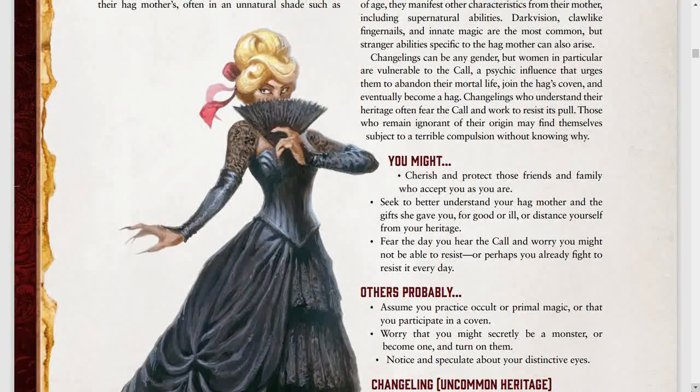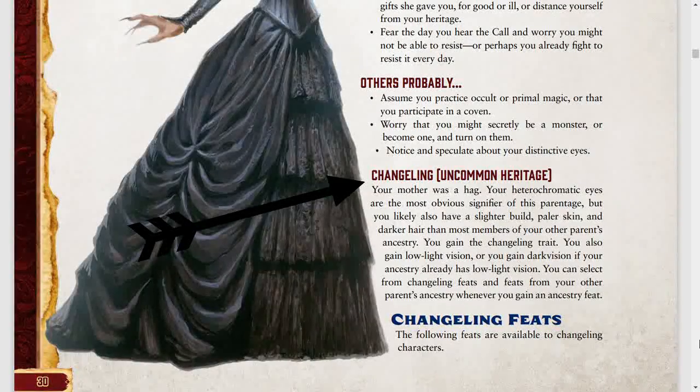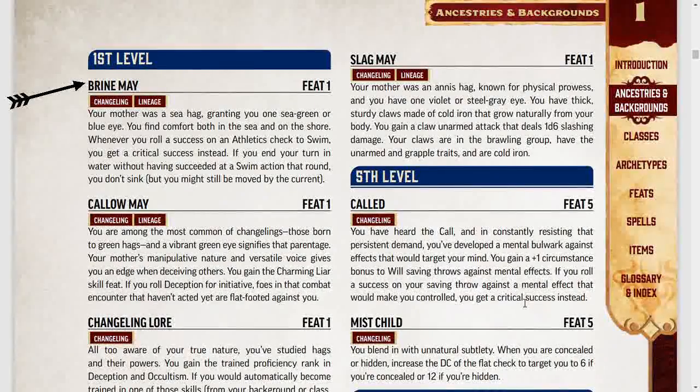Changelings usually have one eye like their mother's, which will depend on the type of hag their mother was. They also sometimes hear the call — the psychic summons of their hag mothers — which they usually dread, as it urges them to come back and become a hag themselves. Mechanically, the Changeling heritage grants the Changeling trait as well as low light vision, unless your father's ancestry already had low light vision, in which case you gain dark vision instead. You can also select Changeling feats as well as the feats available to your father's ancestry.